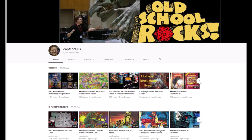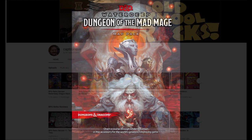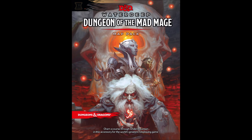This week, I'm going to take a look at a new school release from Wizards of the Coast: Waterdeep, Dungeon of the Mad Mage, part 2 of their two-part module release, taking a look at the City of Splendors and the Forgotten Realms. Dungeon of the Mad Mage goes under the legendary city to detail the vast dungeon under the city's streets, Undermountain.